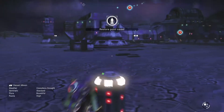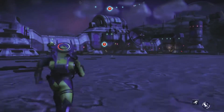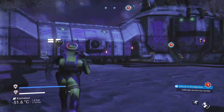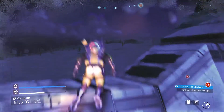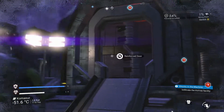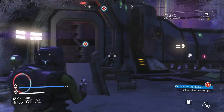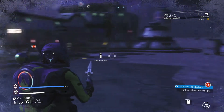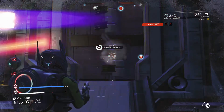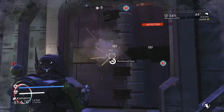So let's go into the facility and get this mission over with. There are lots of Sentinels around here actually. I'm assuming they're going to go for me when I break down this door - yep. Didn't think about that - actually I should have used the ship to shoot it down, it would have been a lot quicker.